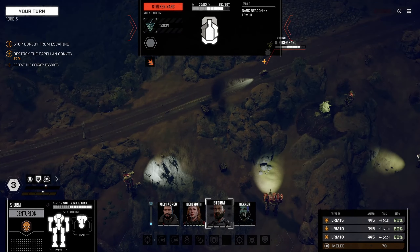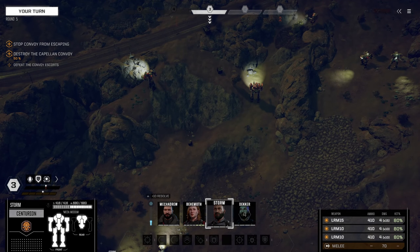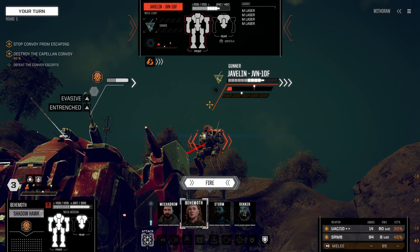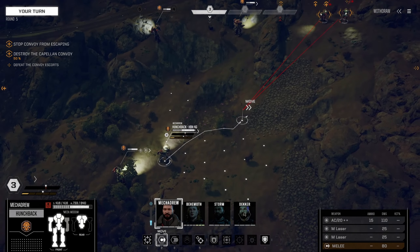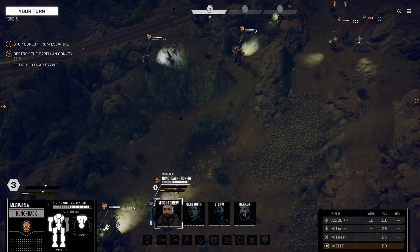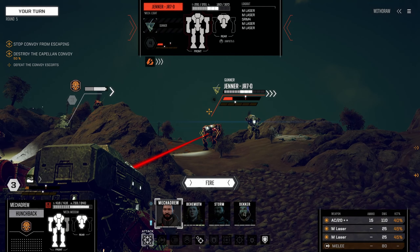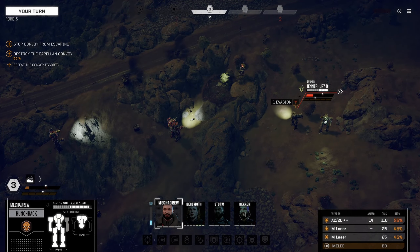We can do some damage — hopefully kill you. Good, it's another vehicle off the board. Behemoth, let's see if we can hurt this Javelin. Good — it's mostly destroyed. With the Hunchback, we don't want to go on unsteady ground. Oh, that's cool — we get stability damage reduction if we're in the marsh, I didn't know that. We could take a good shot at the Jenner — that would be good if we hit. Unfortunately we took some evasion off but no damage detected.